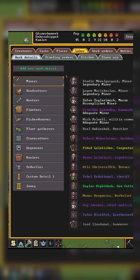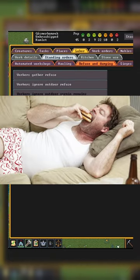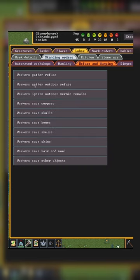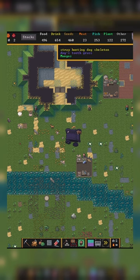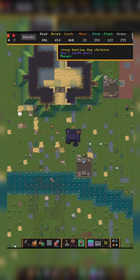Now, if you do want your surface cleaned up, I would assign one dwarf that has nothing better to do to do it. Because when you tell them to clean up the surface, they are not only going to clean up the area around your fort — they are going to go finding stuff on the other side of the map to clean up also. So you don't want all your dwarves doing this because it is a waste.